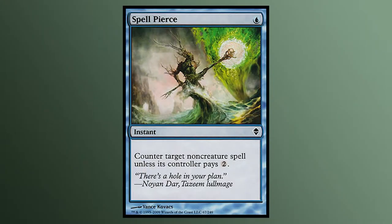Spell Pierce. First printed in Zendikar, this counterspell does work. It was most prominent in the standard Delver deck and modern Twin decks of the time. If you are on the draw, you can counter a lot of your opponent's turn 2 and turn 3 plays. The flavor text reads: 'There's a hole in your plan.' I like to think that you, the wizard, saw a little flaw in their spell and broke it up, but they could pay a little more mana to fix it.